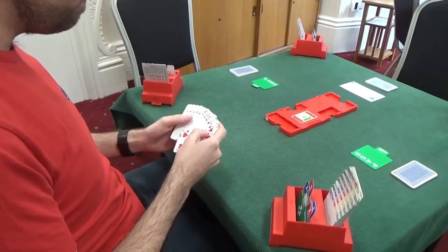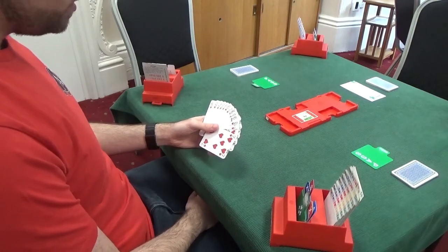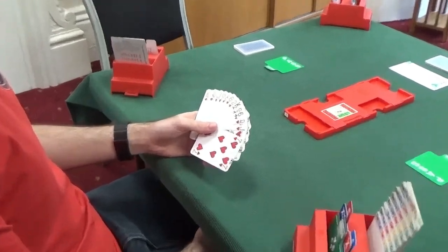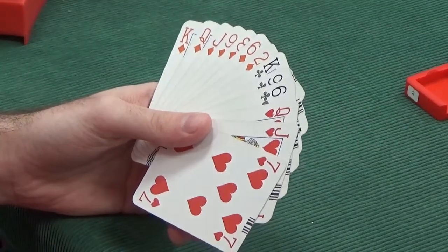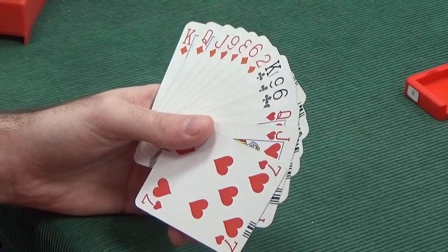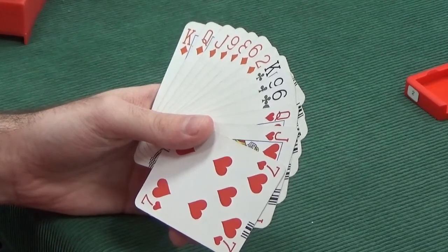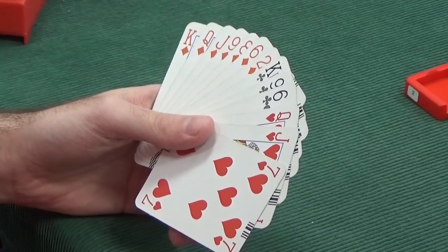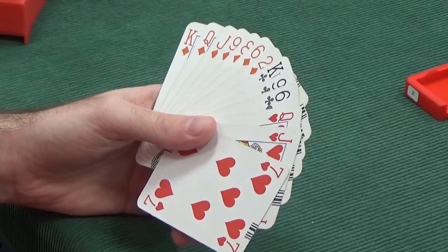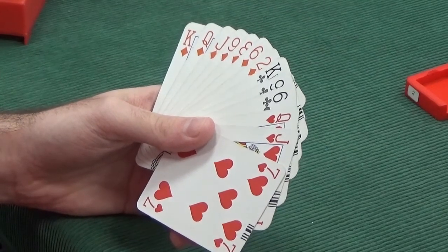North, responding to South's one club. We have twelve points in total. We have a lot of diamonds, so it looks like we're going to be bidding diamonds, given that's our only biddable suit. We shouldn't be jumping around as a responder. Yes, we've got twelve points and our partner's opened the bidding, so we're suspecting we're going to end up playing in game. But we shouldn't jump to two or three diamonds because it consumes our room, and one diamond is a completely forcing bid. We would quite like to just bid one diamond, see what our partner's hand is about, and then reassess on the next round. Often it's responder's duty to make a decision on the second round of bidding, not the first.